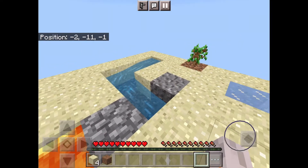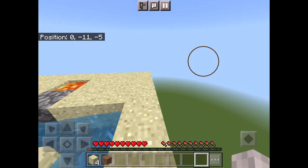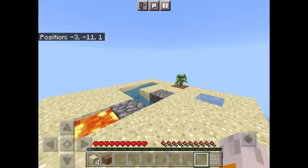As we can see, we have a cobblestone generator to make the furnace. Unfortunately we will have to wait a while for the tree to grow so I can make a pickaxe for the cobblestone. I don't want to cheat in this challenge, so I will simply cut ahead in the video.